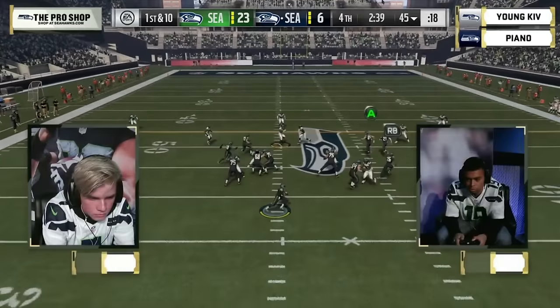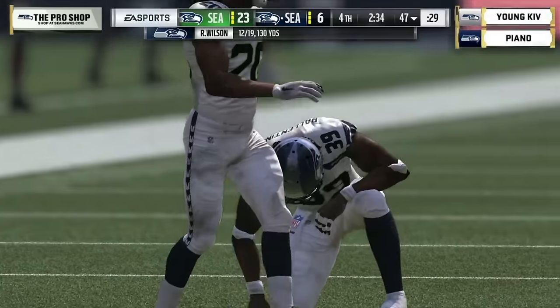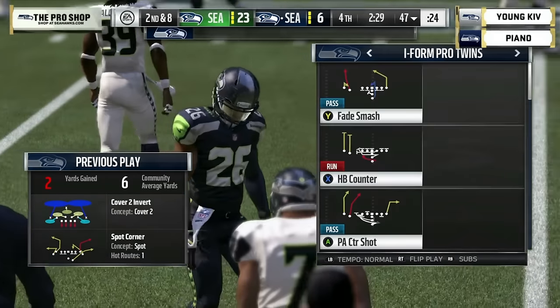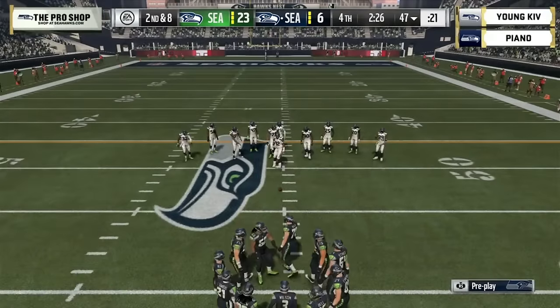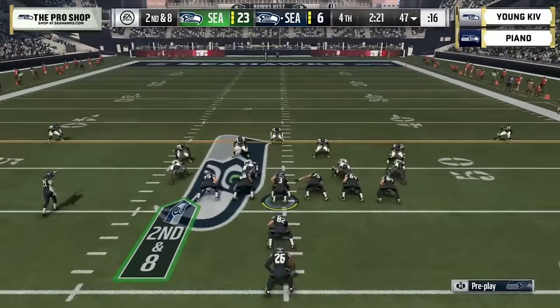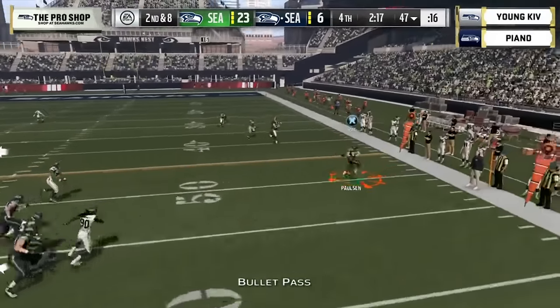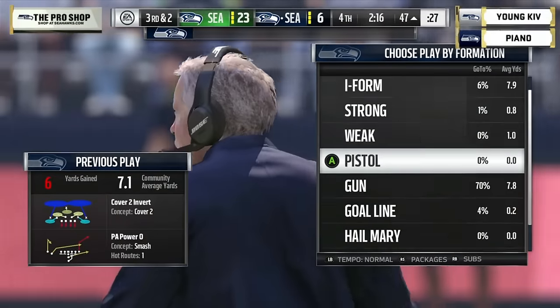The problem with run-heavy teams that get behind — it's a rock fight to get back into the game. We saw that with the triple-option guy earlier: he played well until he got behind. That's what happens with run-first teams. Russell Wilson almost avoids the sack, gets it off and hits his receiver, but again not a big gain. He's had about eight or nine plays and is just now at midfield.